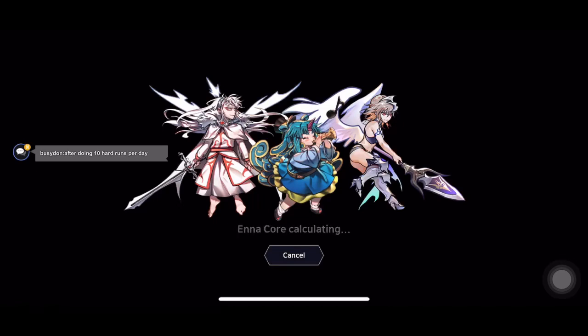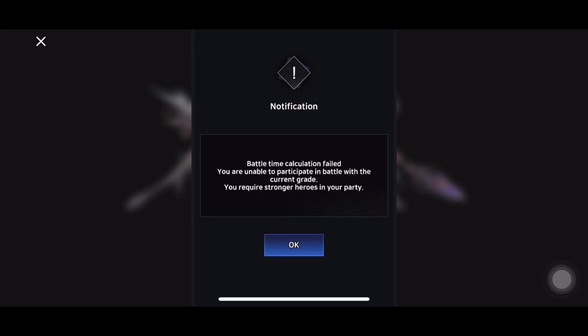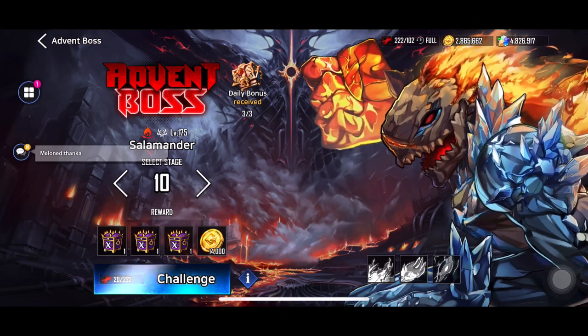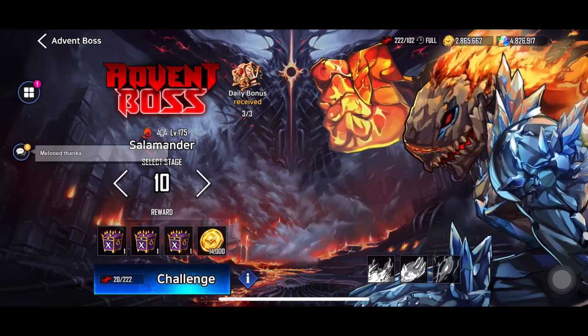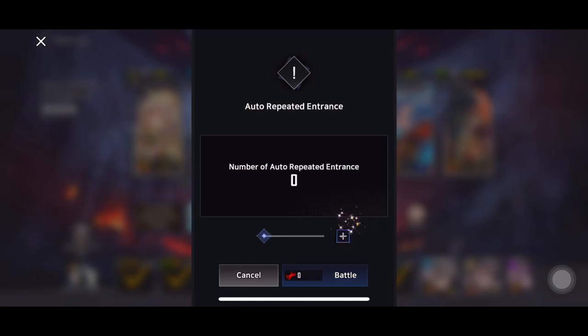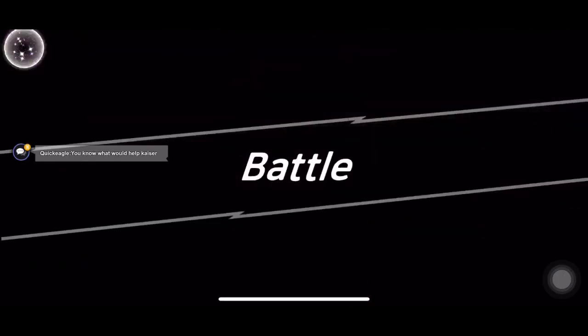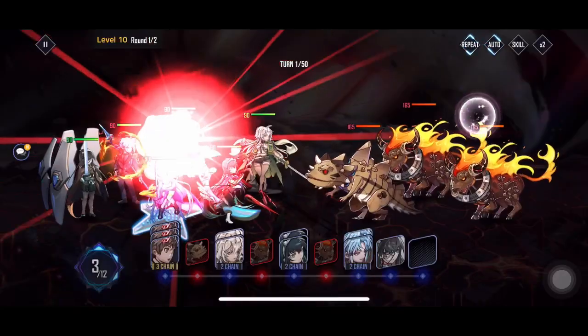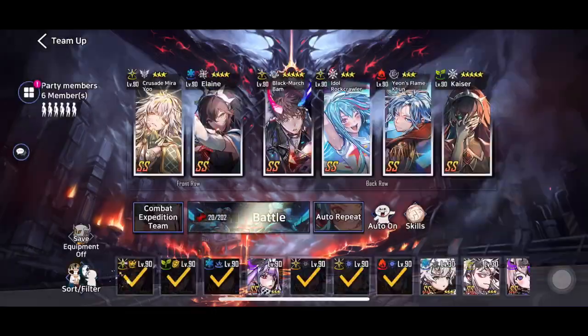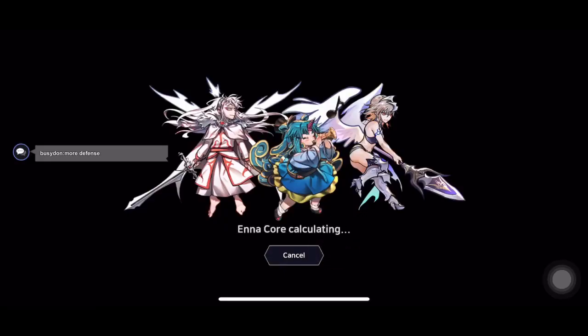Once you beat any version, you're able to go through an Expedition which runs in the background, so you don't have to sit there and watch. You don't have to waste time — you can just put the game up and let it go. A regular auto-repeat actually takes you into the battle, so you'd have to sit there and go through all those stages. Expedition lets you skip that.